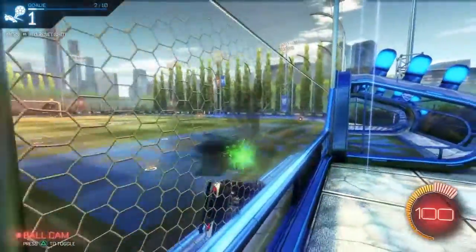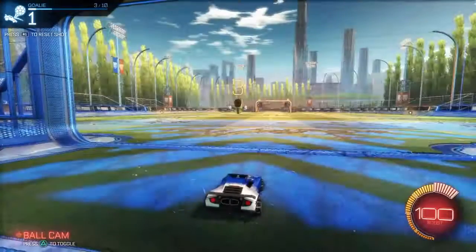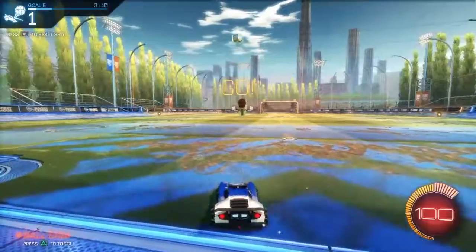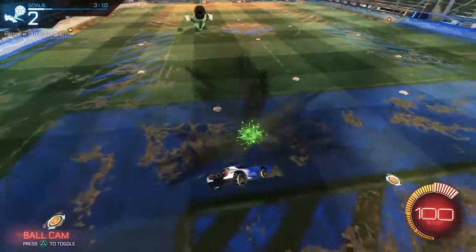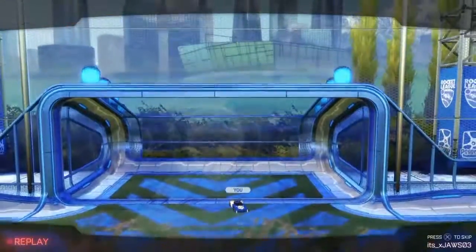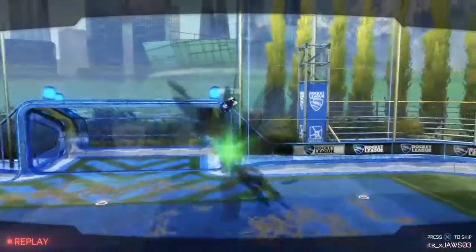Double jumping is one of the most important things. See how I double jumped towards the ball there? Here's a good example — you double jump and just fly to the ball and hit it out of there. It's one of the easiest things to learn. Just keep practicing double jump, try to guard, go over and hit the ball.